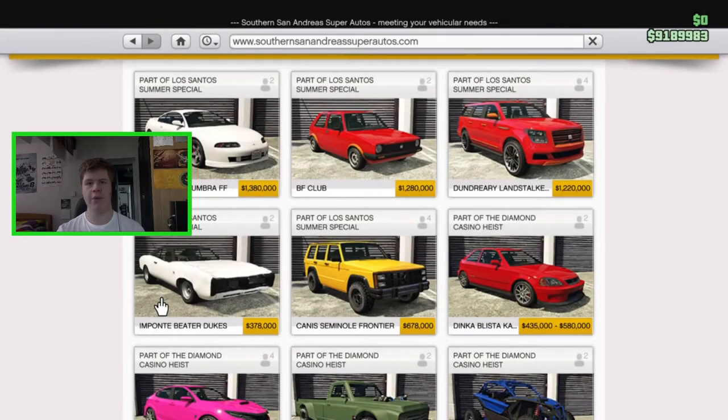Hello everybody and welcome back to the Moldy Worm Gaming channel. My name is Moldy Worm 41975, and today we're back in GTA Online customizing another one of the Los Santos Summer Special cars. Today we're going to be customizing the Imponte Dukes Beta — it's 378,000, so it's actually one of the cheapest vehicles in this update.